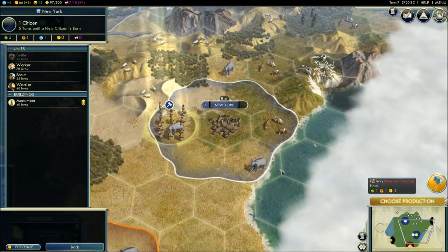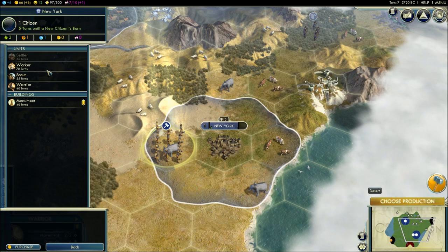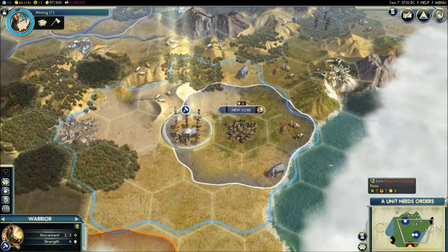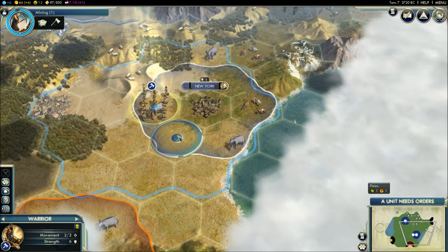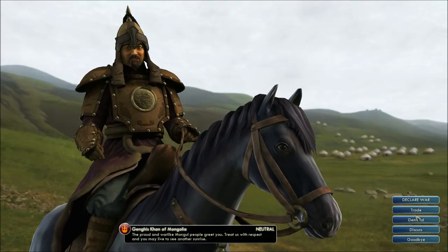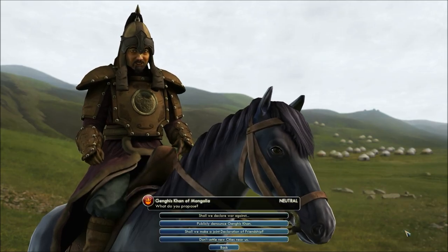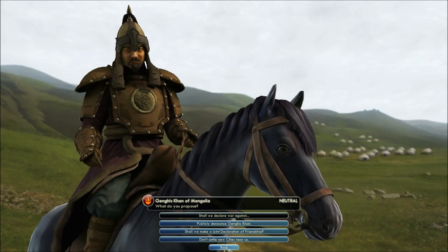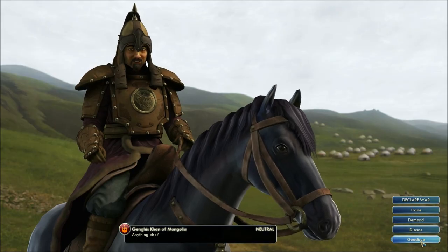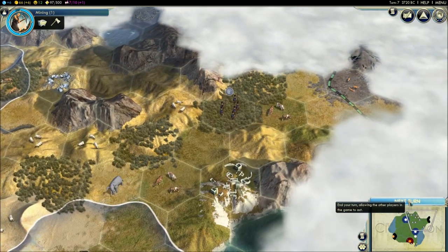Now that I've founded a new city, it needs to build something. All cities always need to be building something, and you're always researching. Let's build another worker for the new city. And we've now met Genghis Khan. You can interact with other civilizations: trade with them, pay gold for luxuries, sell your luxuries to them — there's a whole bunch of diplomacy options available. This is a basic tutorial video so we won't go into diplomacy in detail right now.